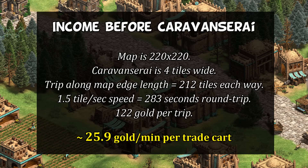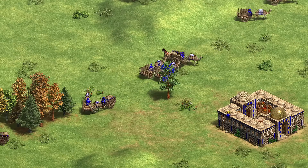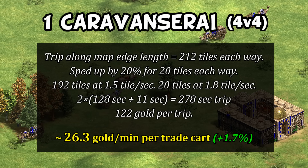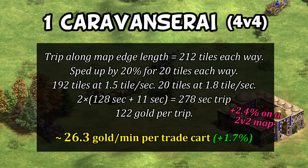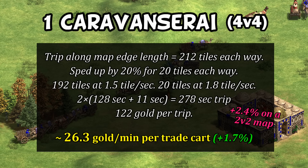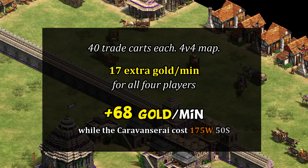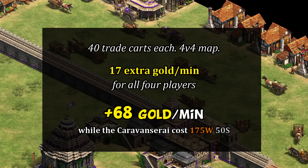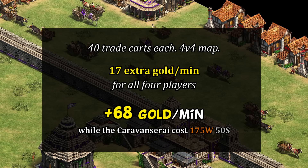On a 4v4 map, a single caravanserai obviously has less impact — it's speeding the trade carts up for the same 20 tiles, but that's proportionally a much smaller piece of the journey. Doing all the same math, a single caravanserai only increases gold generation theoretically by about 1.7% compared to 2.4% on a 2v2 map. Valuing all resources the same, this is now a 13-minute payback with 40 trade carts, versus a 9-minute payback on the medium-sized map. That sounds significantly worse — until you realize you could have up to four players benefiting on the large map, correcting for which it's actually more like a 3-minute payback for total resources invested.